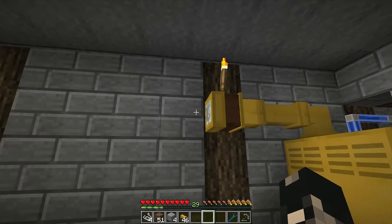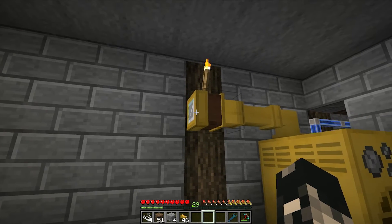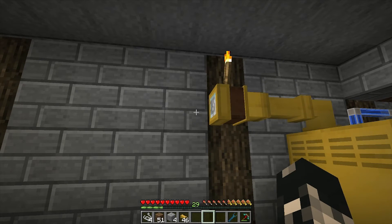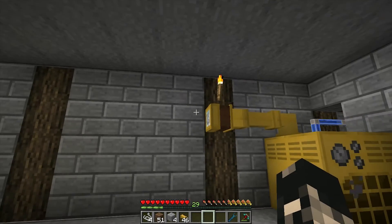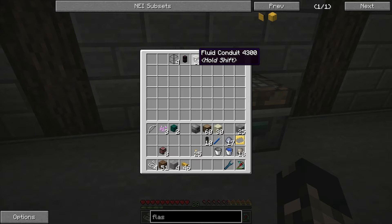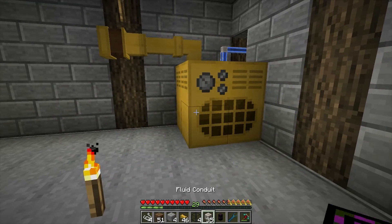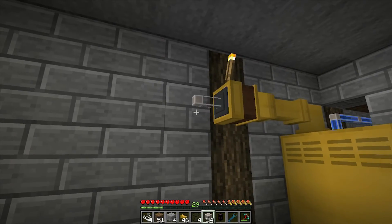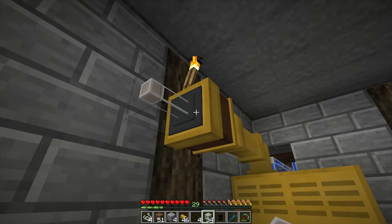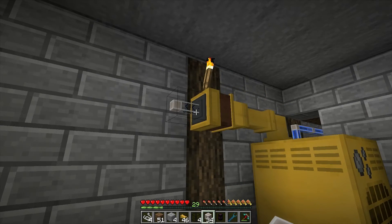Essentially what you do is put another mod's fluid pipe on here and it will pull out. If you use BuildCraft you're going to need a redstone engine to suck the steam out, but we're going to be using Ender IO fluid conduits. Right-click on the base and set it to extract, active with a redstone signal - so that's active already.